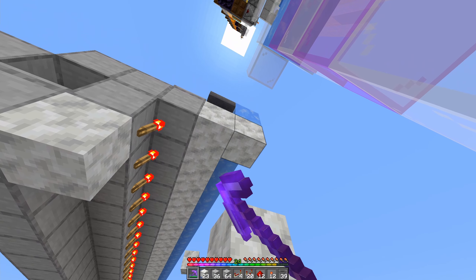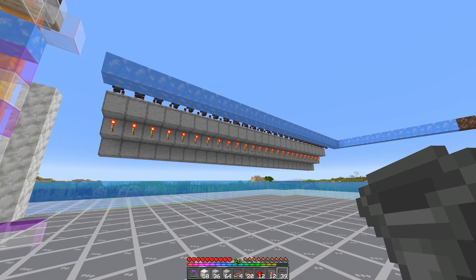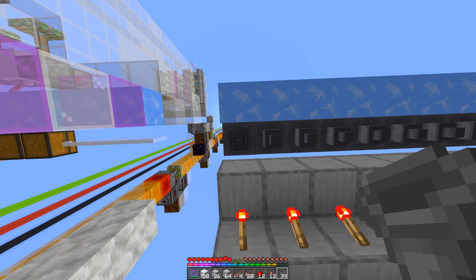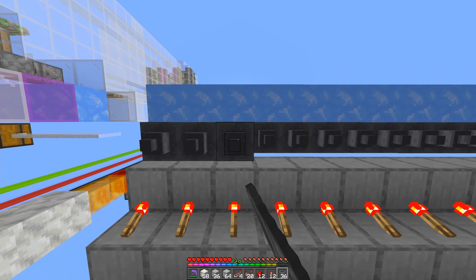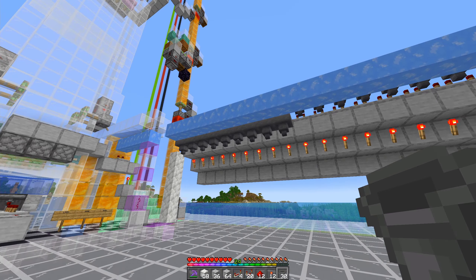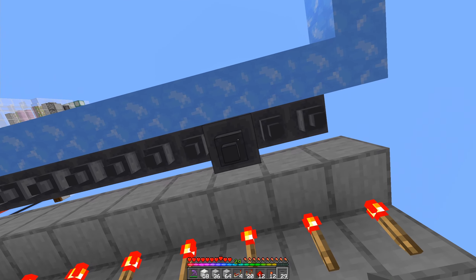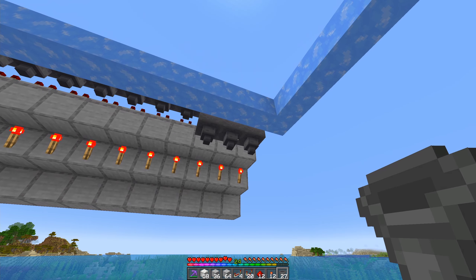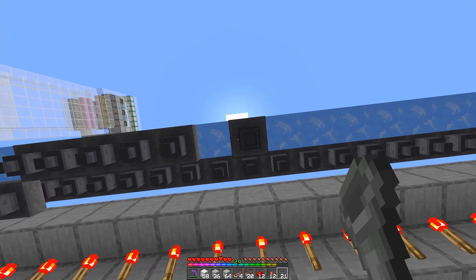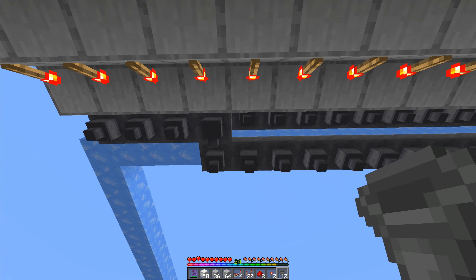With those removed, we come to our first nine hoppers. We look up and place nine hoppers into the first nine, pointing down. Then we come to the end and do the same thing with the last three hoppers — pointing down. For the in-betweens, we run a row of hoppers facing down off the ice, with a final row of hoppers going into the backs of those hoppers.